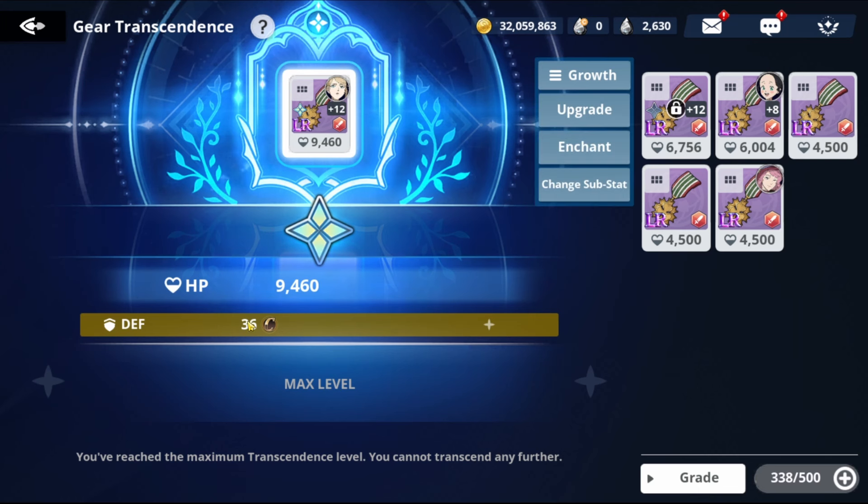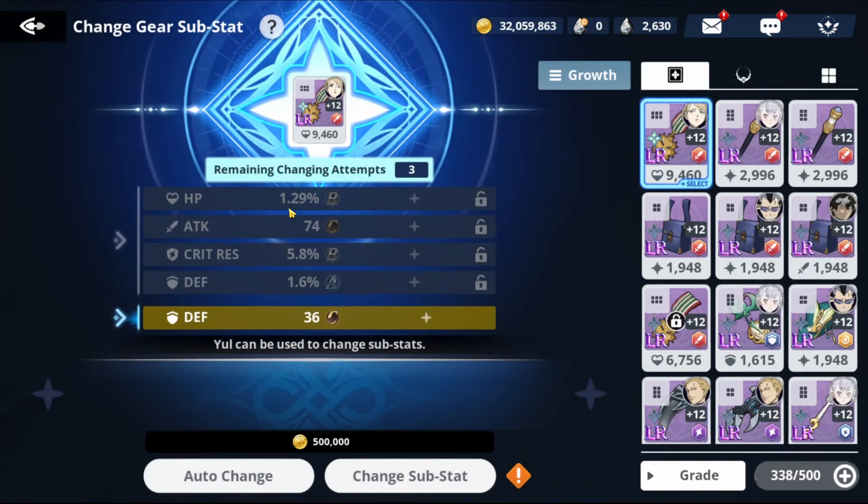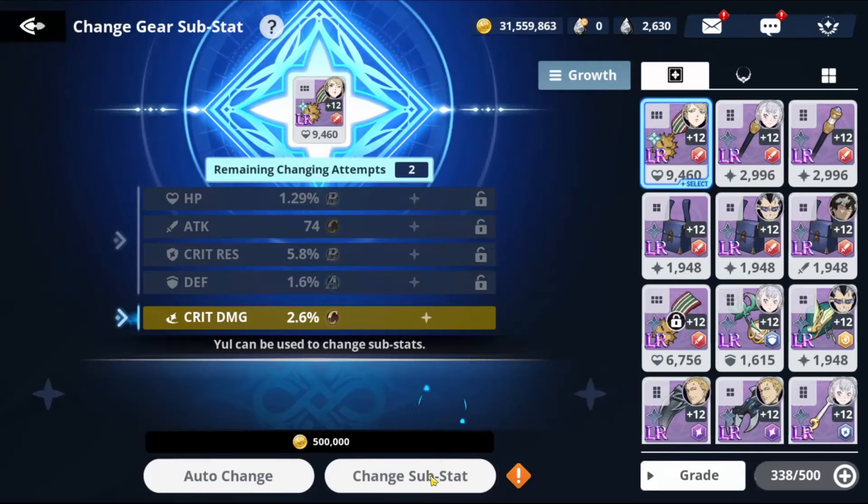You can also reroll up to three times after maxing. After three re-rolls, you need to trade in another similar gear to get three more re-rolls. Each re-roll costs 500k gold. Go to Change Substats — you can get HP, critical res, or defense again. Note: you can get the same stat multiple times in the lower substats, but not in the top four major stats positions. We're aiming for HP or critical res/critical damage.